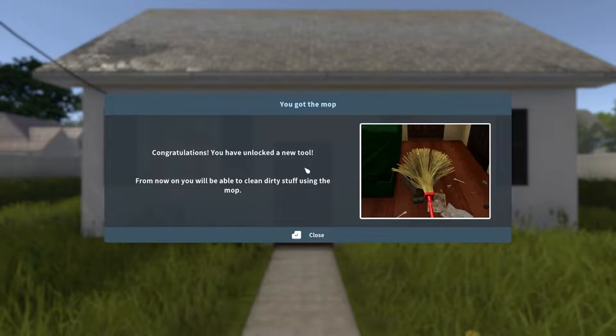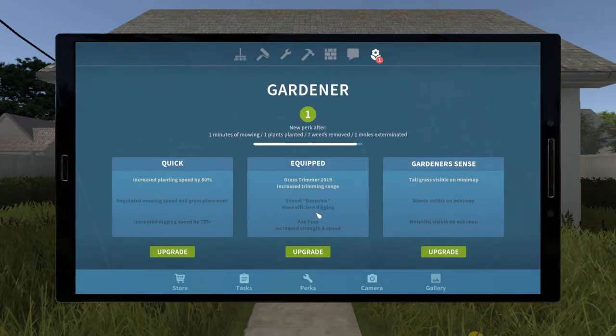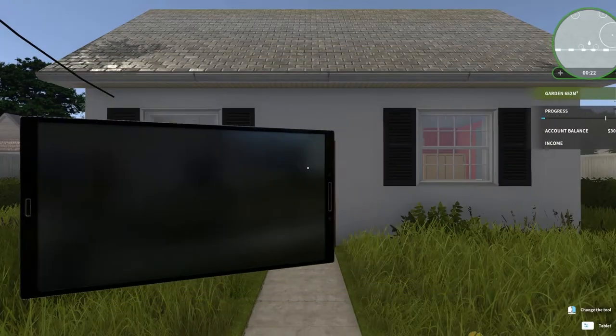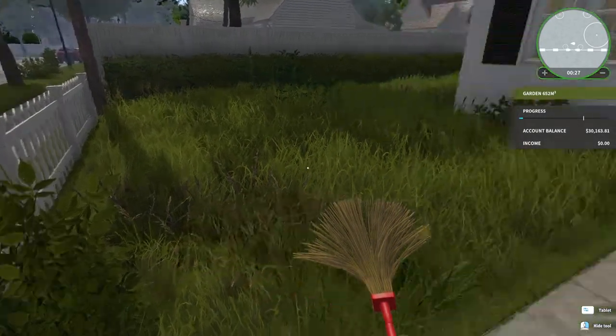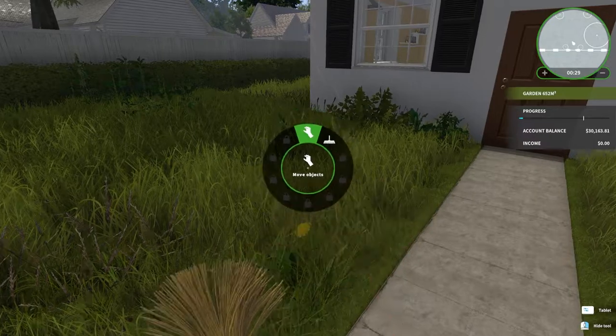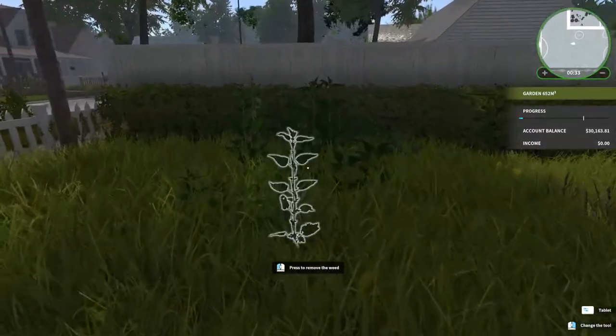Congratulations — I've unlocked a new tool: the mop! Now I can clean dirty stuff. Let's look at gardener perks — grass trimmer, tall grass, visible map. I'll take that. Now I have a mop. This is the world's raggediest mop ever.